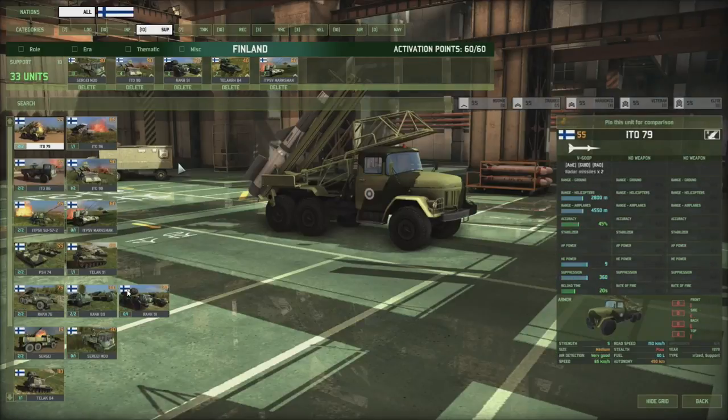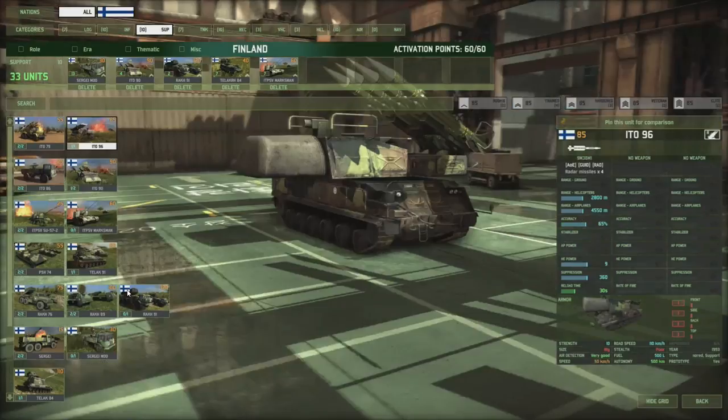On to support — the ITO-79, basically a unit we already see, just a different designation, nothing too special. Take note, however, of the large amount of different artillery units they have — we're going to see quite a few of those. The ITO-96, Book M1 — nothing special there, same stats all over the board, nothing is different.